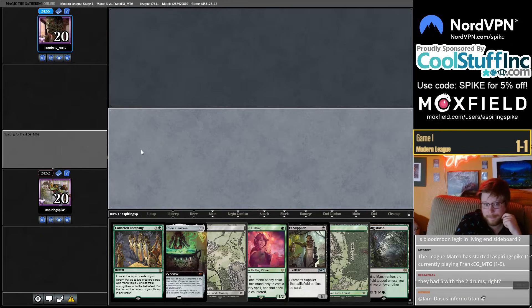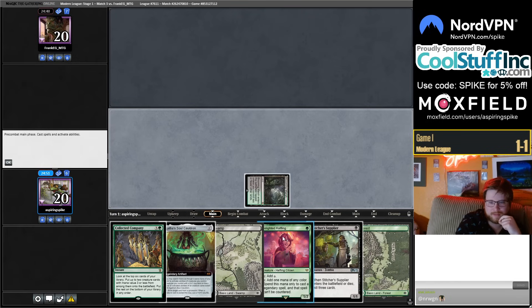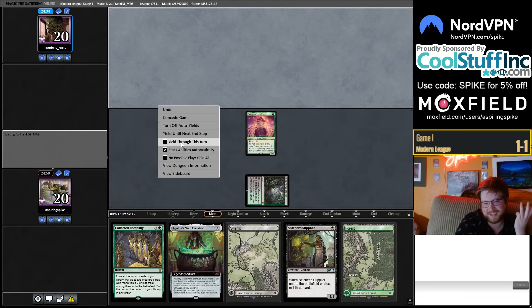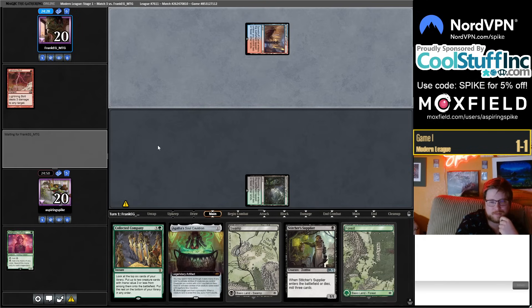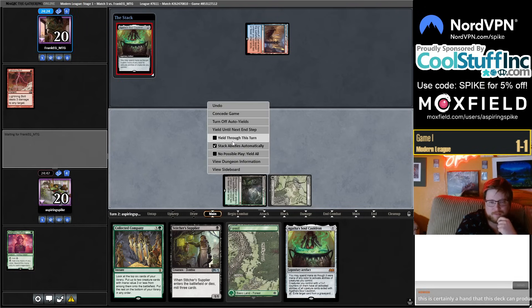Opponents are not going to put us on turn two Fulminator — if we mill over Fulminator or Grist with Supplier that would be exciting. The nut draw here is Halfling lives, Supplier mills over Grist and Fulminator, and with Bloodghast we can play Cauldron and sack it. It is nice that we get to resolve our Cauldron — presumably we can start fighting their graveyard.